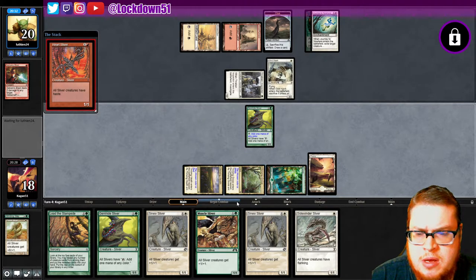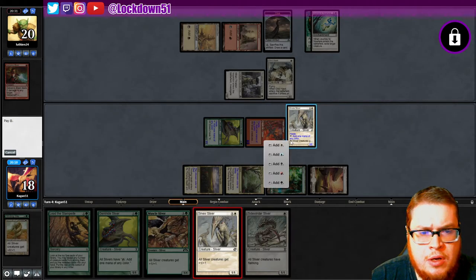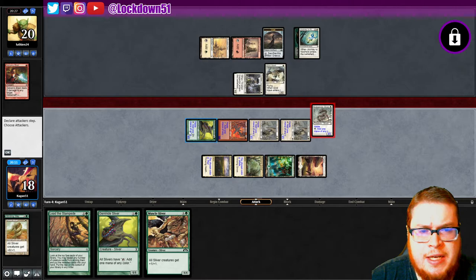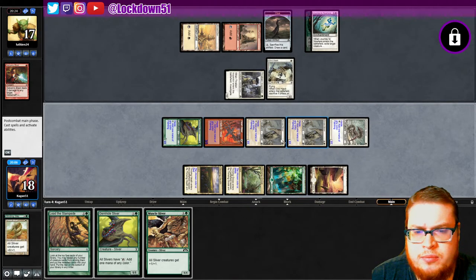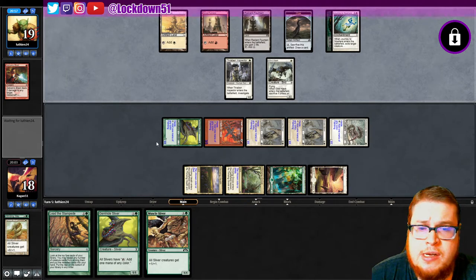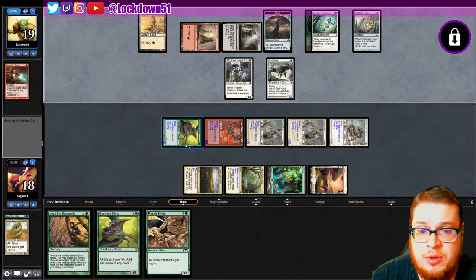There we go — lord into lord into Sidewinder into a nice little hasty attack for three. Setting up another extremely gnarly board for them; now prone to removal, Lightning Bolt still can kill everything. But hey, we got the Gemhide here still, we got a muscle on board, we got a Lead. Now they got two problems: the Gemhide problem and the Heart problem. Heart is probably their bigger issue, because giving us all this extra mana for each creature with Heart Sliver is bonkers.